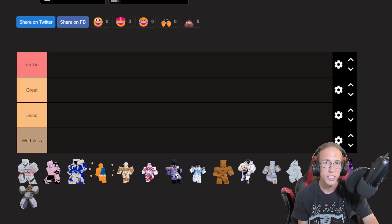Welcome to the Eclipse TCA 1v1 tier list for patch 0.6522. Today we're going to be taking a look at what stands are good, what stands are bad, what you want to use, what you want to stay away from, and why.